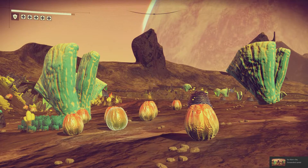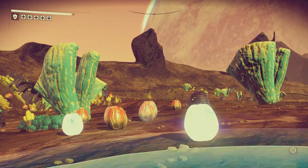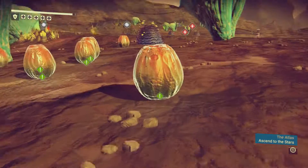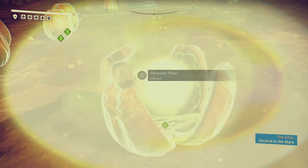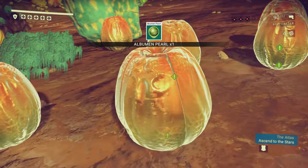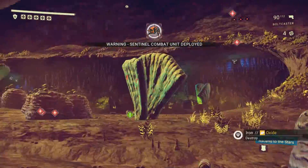Albumin Pearls are contained inside these alien seed pod things. They kind of look like a reddish pumpkin with no stem. When you approach the pod, its title will say "unknown." Press the interact button and it will open up to reveal the Albumin Pearl, which you can then take. Just like with Gravitino Balls, as soon as you touch the Albumin Pearl, you'll get attacked by a laser dog and two sentinels.